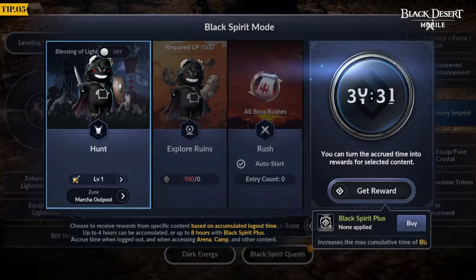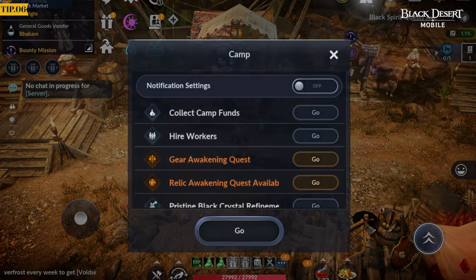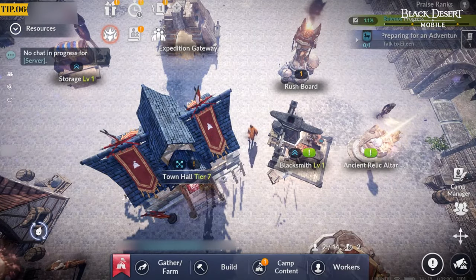You can receive rewards in Black Spirit Mode even with the game closed. Black Spirit Mode time accrues even when you're not defeating monsters, visiting camp, enjoying arena content, and more.